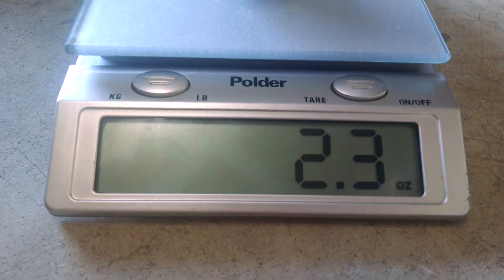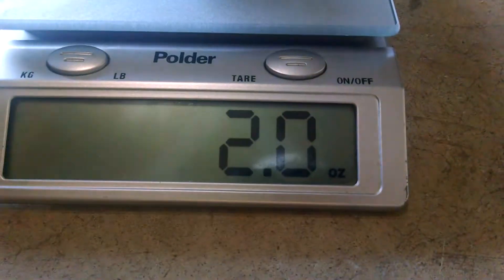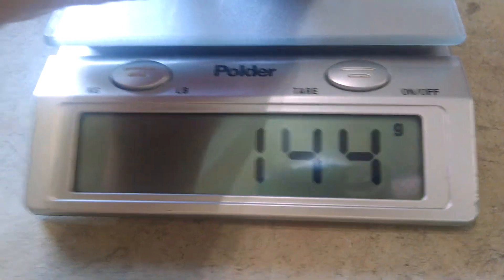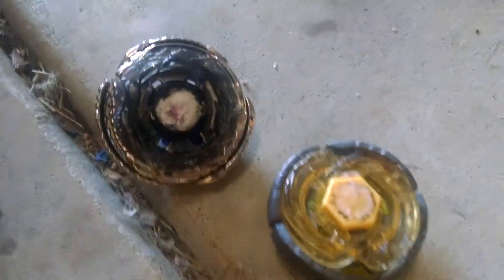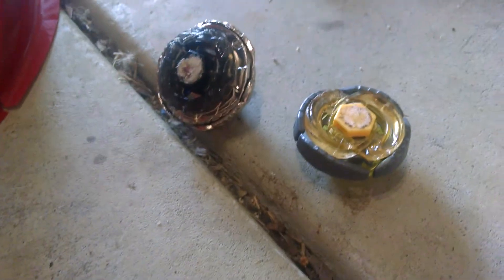Let's try it with Nemesis to see how much difference there is. Diablo Nemesis in ultimate balance mode weighs 2 pounds, and in kilograms he weighs 58 grams. Now for Virgo — Earth Virgo with no tip weighs 41 grams and 1.4 pounds. This combo is heavy! Try this at home, but don't enter any WBBA tournaments — you'll get disqualified.